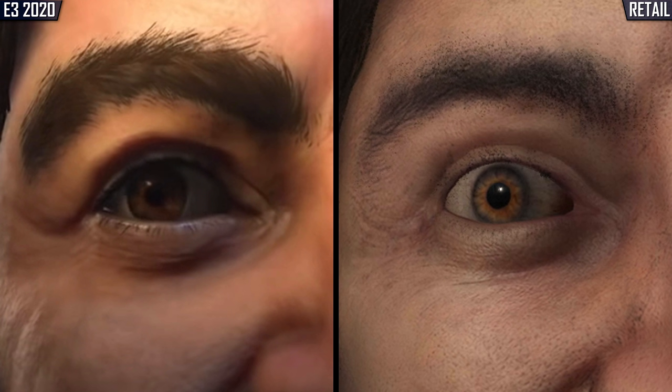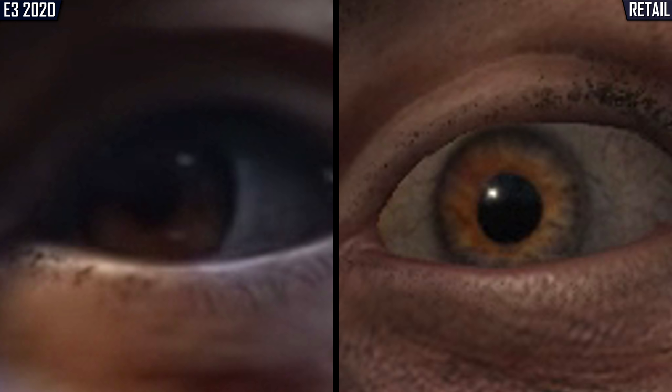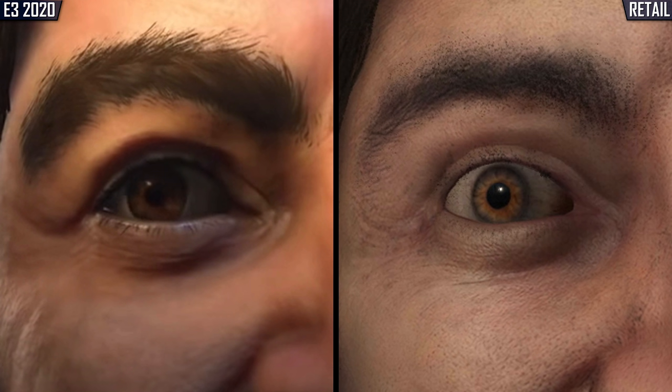But one of the most noticeable changes has been made to his eyes. Both the iris and the cornea have been completely redone, with much sharper detail and better reflective properties to help give them a more believable liquid gel-like appearance. The only downside, though, is that for whatever reason, the retail build suffers from slightly more dithering when it comes to rendering the smaller lashes, making them barely visible at some angles.